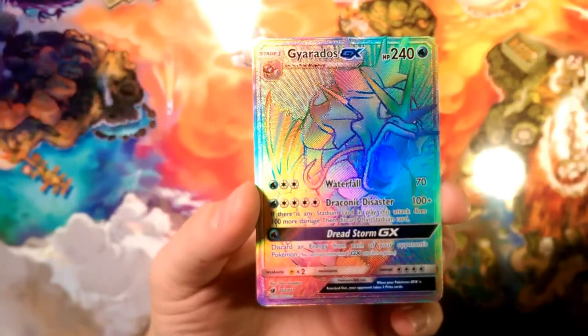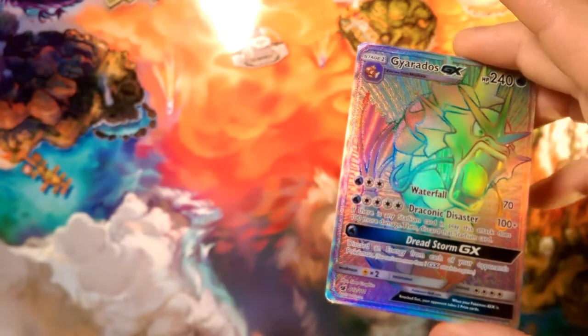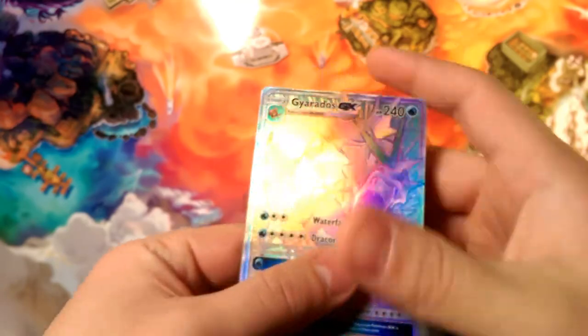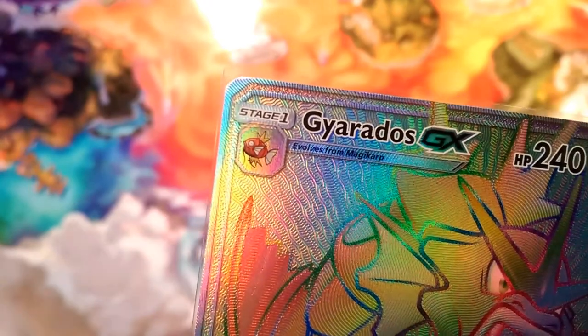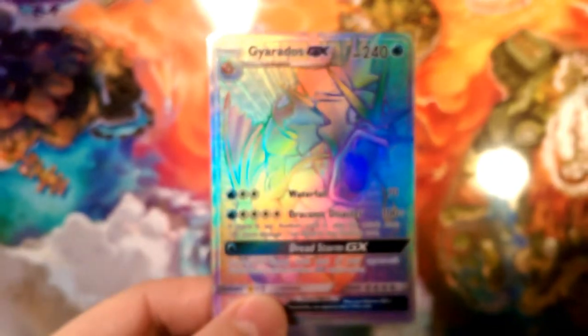I know someone — actually a few people — who are going to like this card. Gyarados, even if terrible, is always a well sought-out card. And this actually makes me really laugh: the whole card is rainbow except for the little tiny Magikarp in the corner. There's a rainbow background and nothing else — little orange Magikarp and the whole rest of the card is rainbow. Wow, what a beautiful card, beautiful pull.